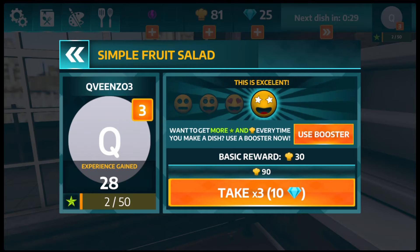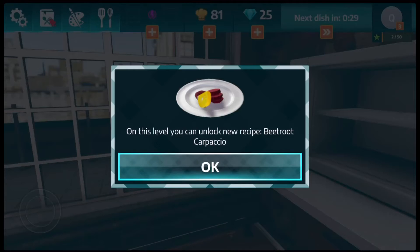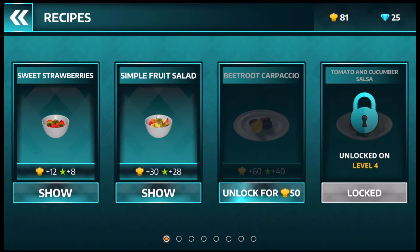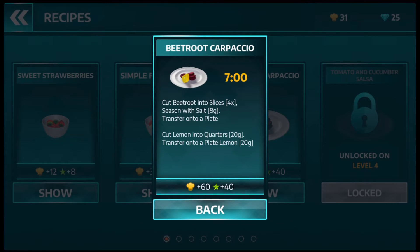We got an excellent, so we just leveled up — we're level three now! We just unlocked Beetroot Carpaccio, so let's buy this for 50 coins — it's getting pretty pricey. This is what the recipe calls for: cut the beetroot slices four times, season with salt, transfer to plate, cut a lemon into quarters, transfer lemon to the plate.